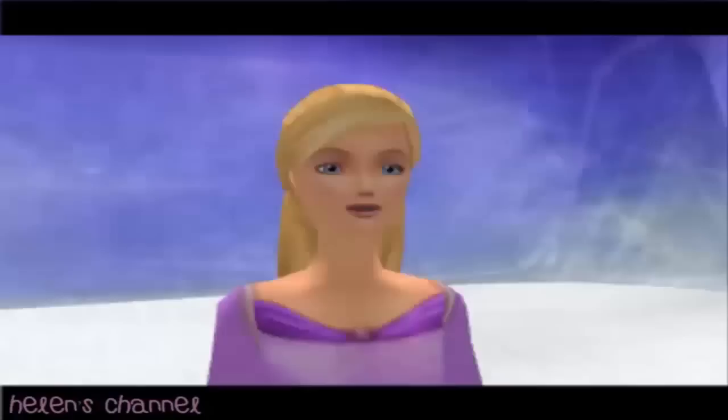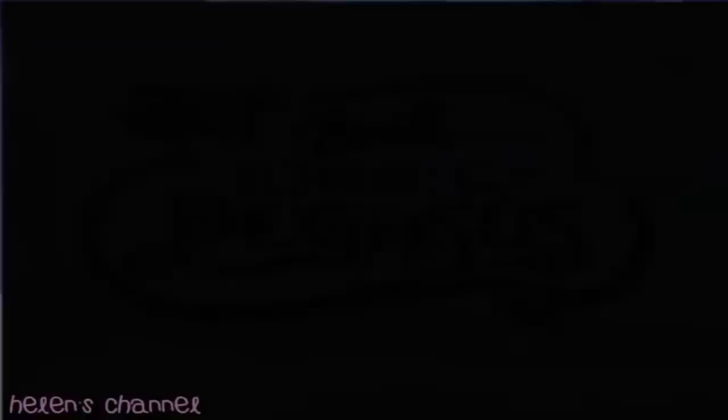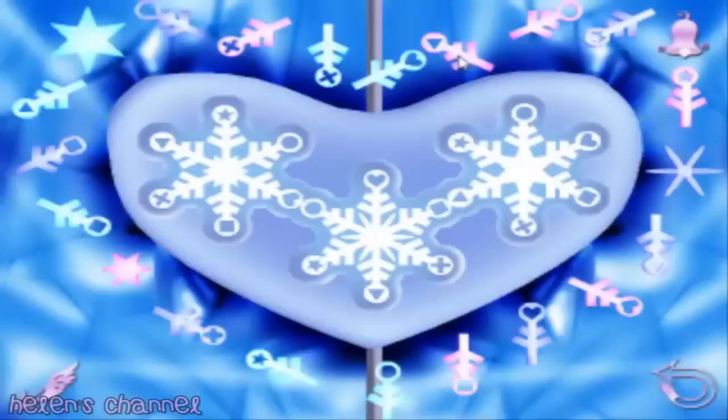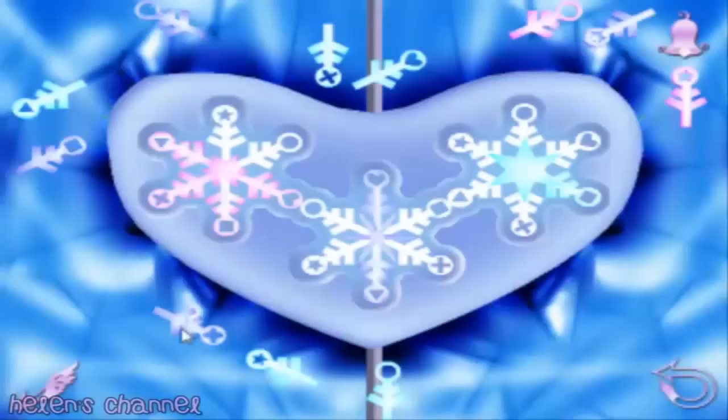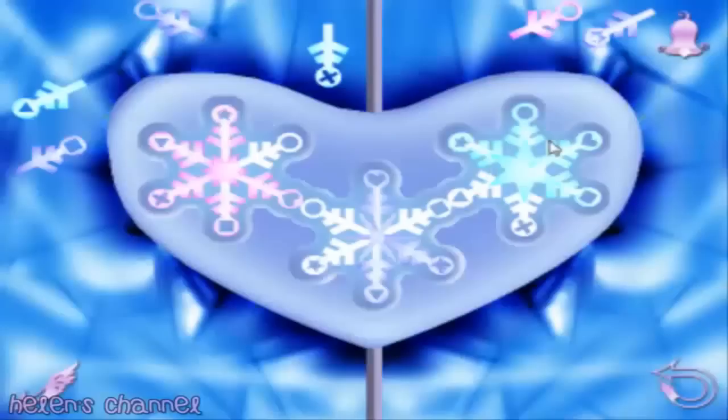Hmm, this looks like some kind of puzzle. The gem of ice is behind this door — I can feel it. Let's figure out this puzzle and see if we can get inside. Click on a piece to select it, then click the spot where you think it fits. Keep going. Great job, that piece fits perfectly. A perfect fit — we're getting close to finding the gem. Great job, that piece fits perfectly. Only a little bit more. We did it — all the pieces fit!